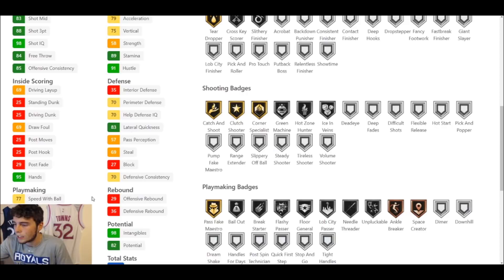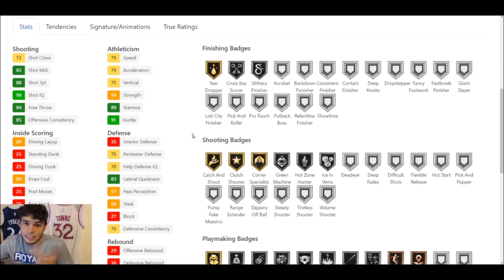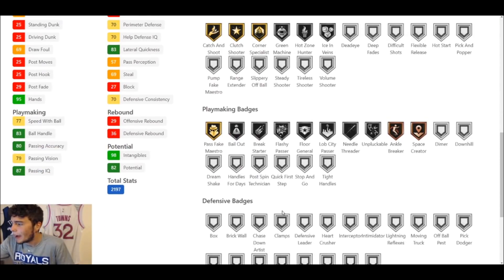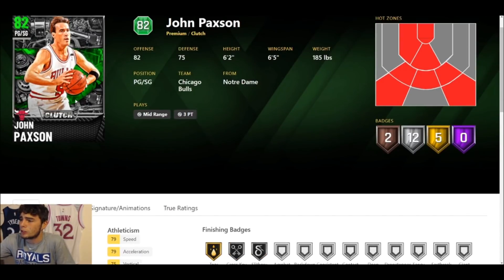Stat-wise that's pretty good for an Emerald point guard at this stage of the game. Badge-wise, the defensive badges aren't where we'd like them, but he's still not bad. I'm not a huge fan of John Paxson, but if you're looking for a cheap point guard, he's not a bad starter to get through some of the offline modes. Emerald John Paxson is serviceable in this game.